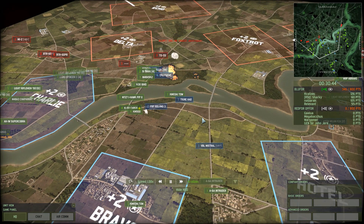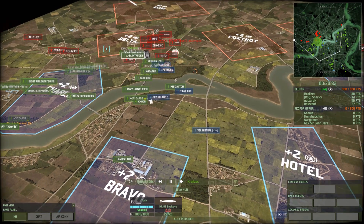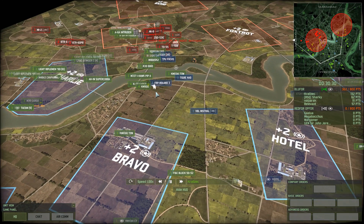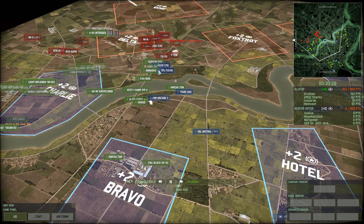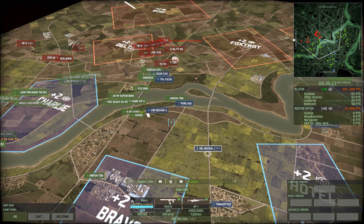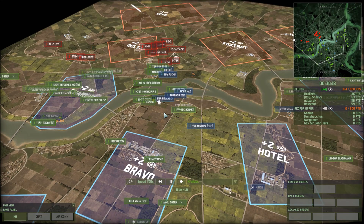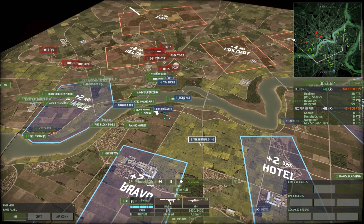I'm not really sure what my Mistral was doing back there — I think I just kind of forgot about it. But the Mistral is a very standout unit: it's so good for its job independently, because it's capable of dealing with its main threat in that helicopters are often the main response to a wayward reconnaissance unit poking around in the back of a spawn.